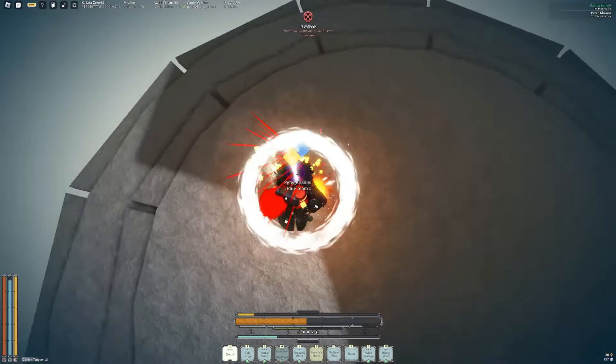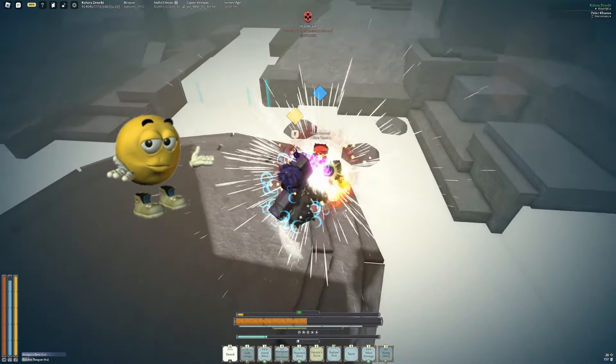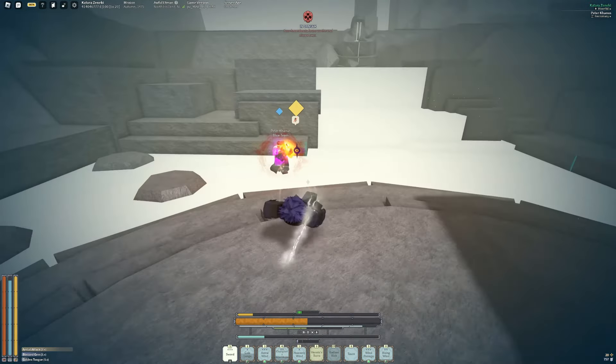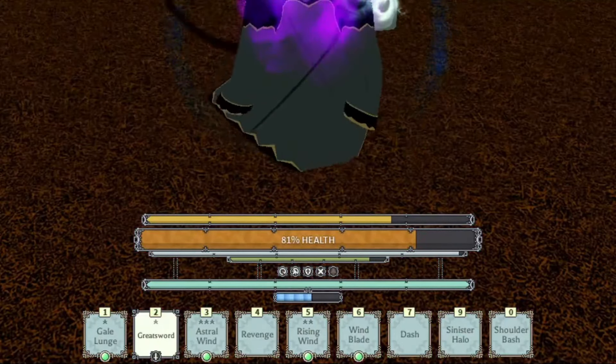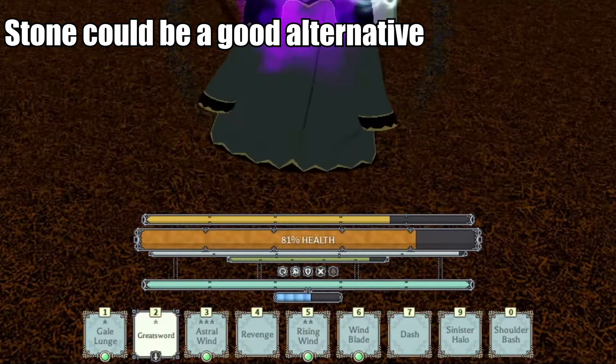Starting off we got swords. Swords are extremely versatile, so I can't really give them a single specific enchant. Instead I'll pick all the in-game weapons and designate each one a specific enchant. Starting off with the shatter katana, the best enchant for this weapon is actually Tears of Eden Kite, as you can do an insane amount of damage with just landing a single crit.